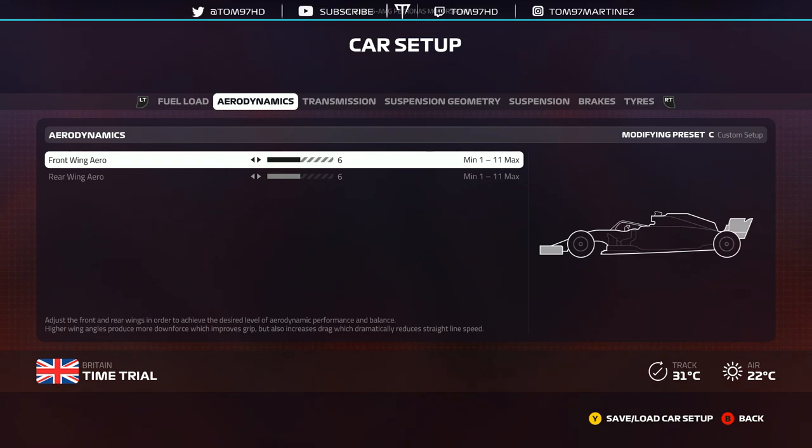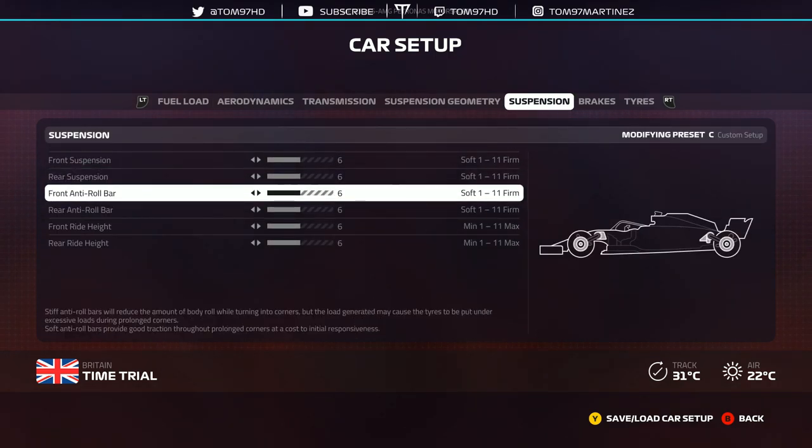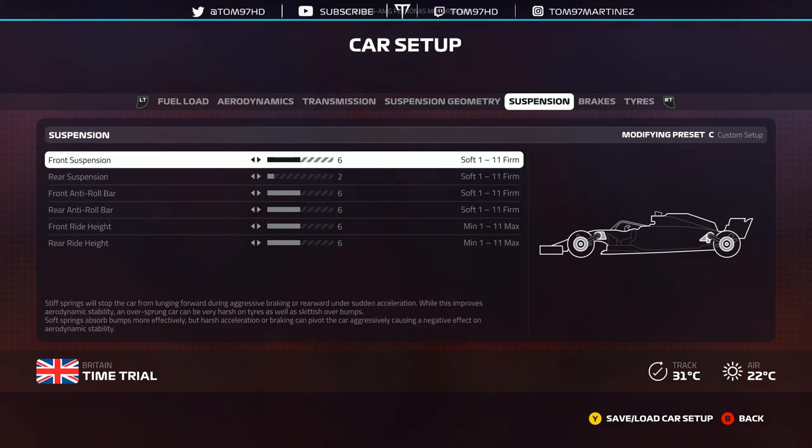Overall, if you want to be faster than the default setup, the three things you want to change to improve your pace are: front wing aero, rear wing aero, and then go to the suspension — look at front and rear suspension, and front and rear ride height. Those three joint areas together are what you're looking at in terms of overall improved lap time. Make sure you're running ride height and suspension lower at most tracks. Try and go as low as you can. Suspension, you can pretty much get away with 1-1 at any track — you only need 2 for a couple of tracks where the curb is more aggressive.